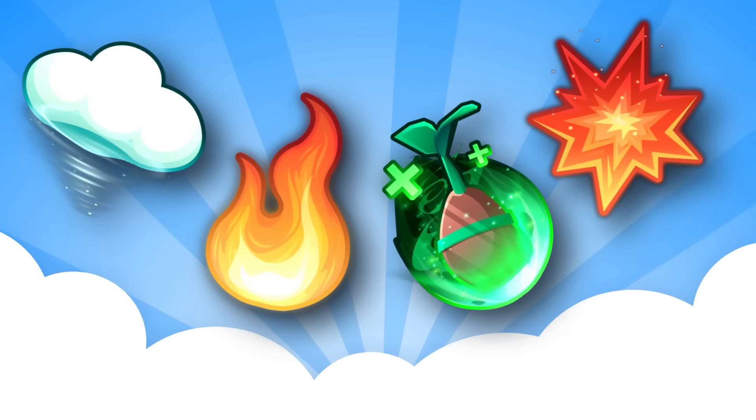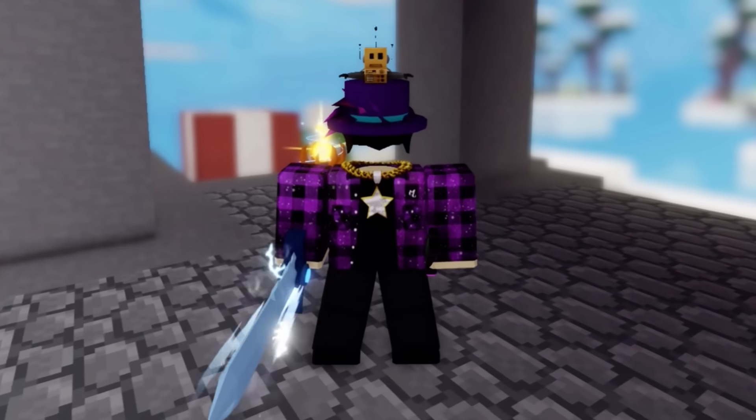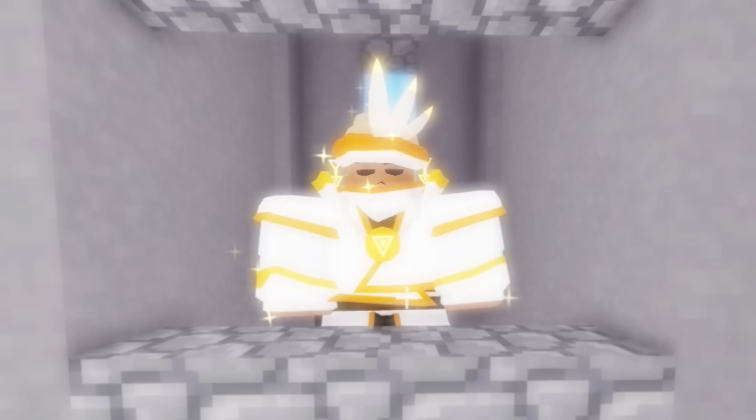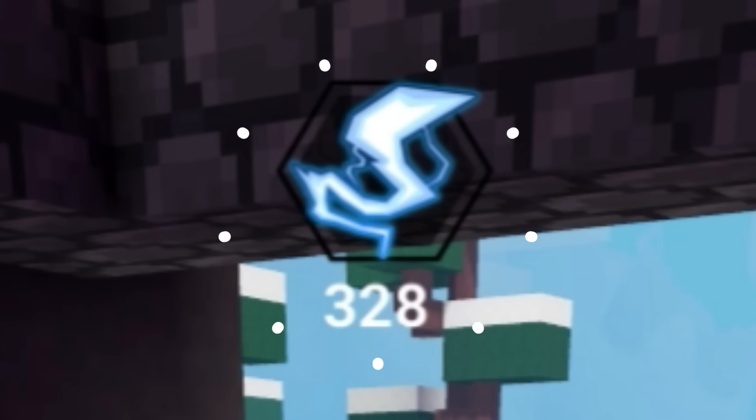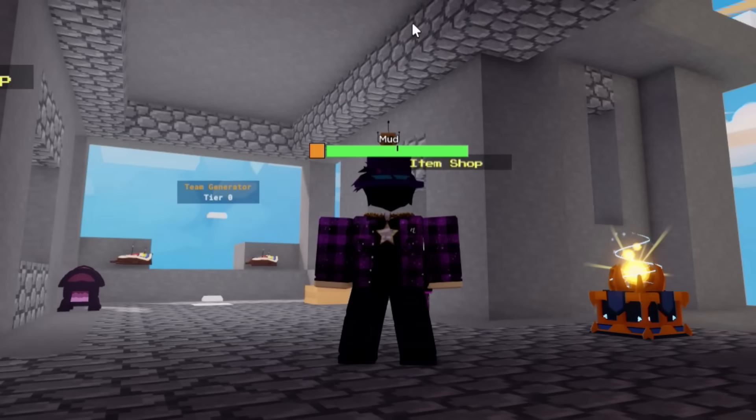There is one compensation: with the Enlightened Age, instead of 3-minute enchantments, they now last for a whole 6 minutes. Definitely a good compromise.